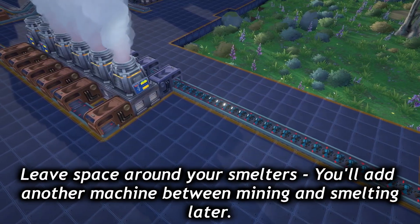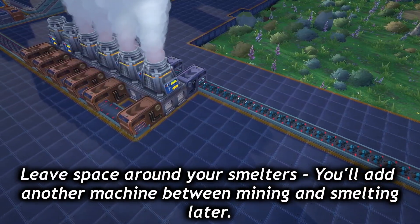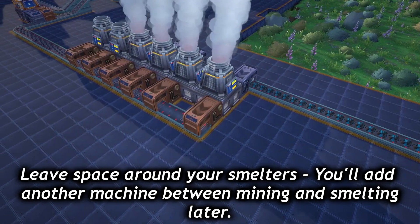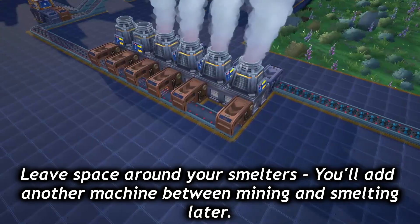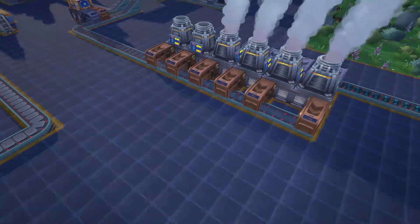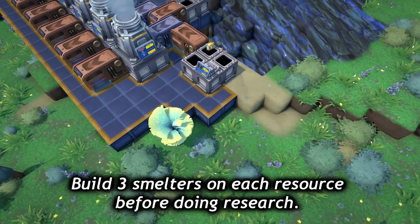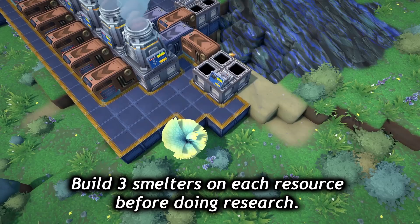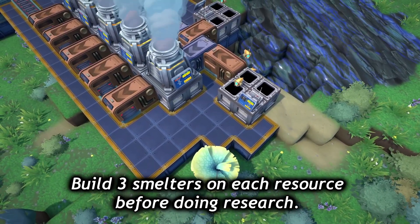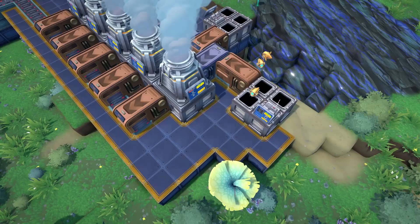Once you have your mining and smelting set up, you'll want to leave some space before you start setting up production lines. You're likely to modify the mining and smelting setups later on, and having space to work will come in handy down the line. Once the tutorial starts encouraging you to do research, prioritize setting up at least three smelters on each resource type before you actually begin that research. This will ensure that you have enough resources to do the research, as well as to continue expanding your factory while it's being done.